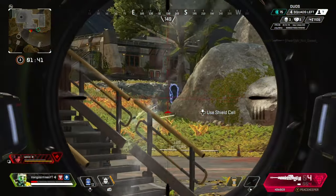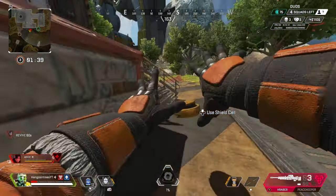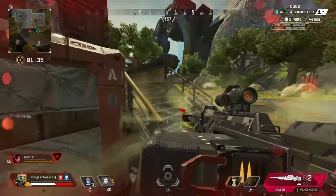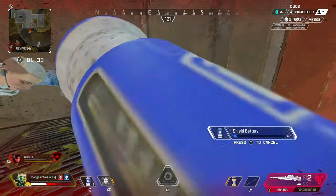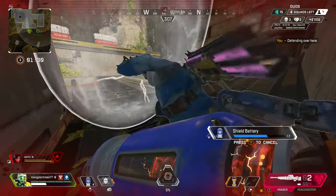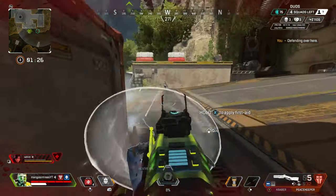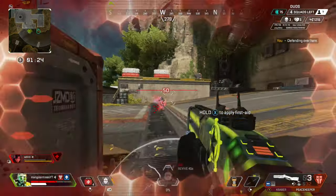Caustic's tactical is a gas trap that will spray his gas if it's been activated, which simply happens if someone gets close to the trap or if someone shoots the black part of the trap. Caustic can have up to six of these traps out at once. And lastly, Caustic's ultimate is the Nox grenade — it's basically how it sounds, it's a gas grenade that lasts for 15 seconds.